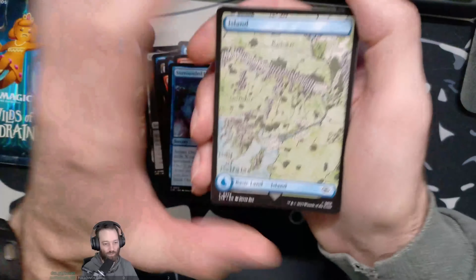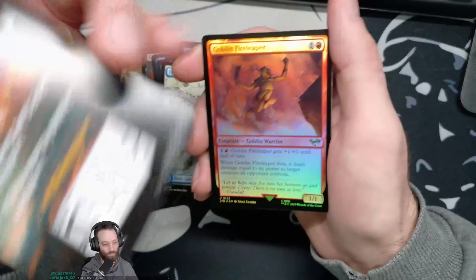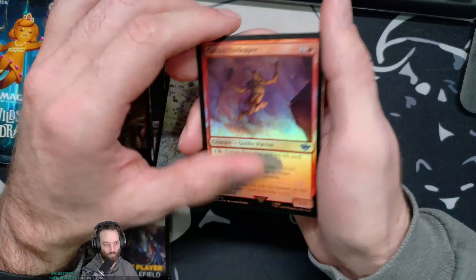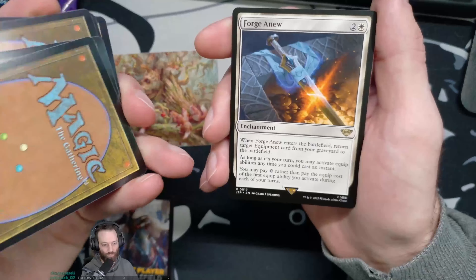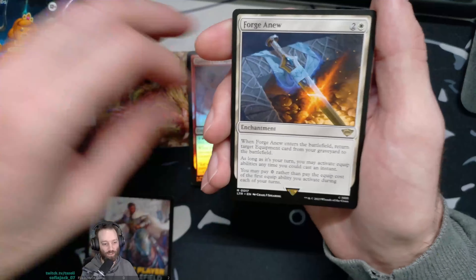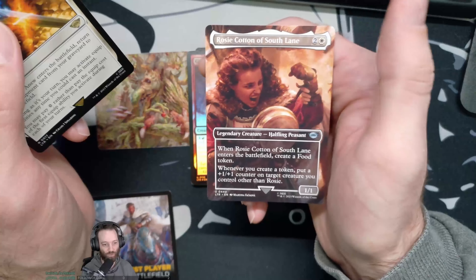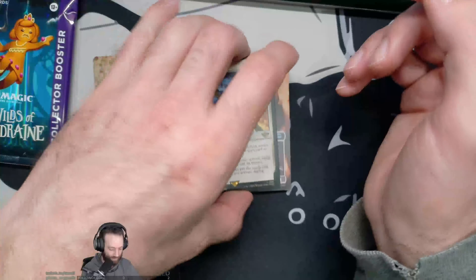Four Island. My little token card with Aragorn and nothing on the other side. A Goblin Fire Leaper for the foil — when it dies deals damage equal to its power to target creature an opponent controls. Forge Anew — when it enters the battlefield return target Equipment card from your graveyard to the battlefield, and as long as it's your turn you may activate equip abilities anytime. The first equip ability you activate during each of your turns costs zero rather than the equip cost. And Rosy Cotton — she's laughing in my face because that wasn't it.